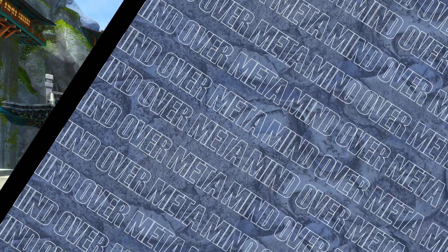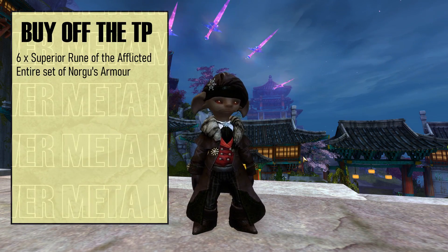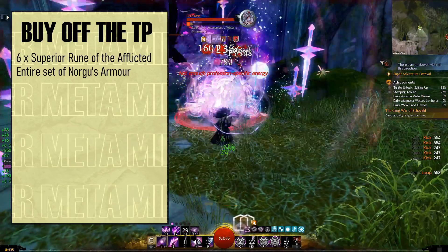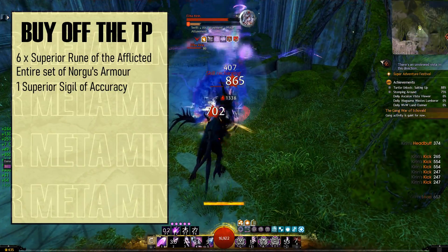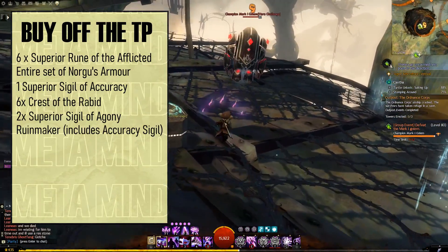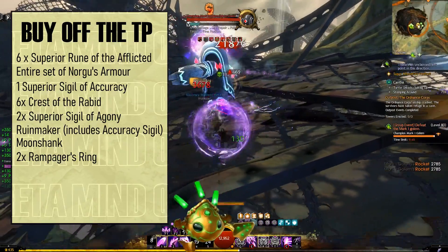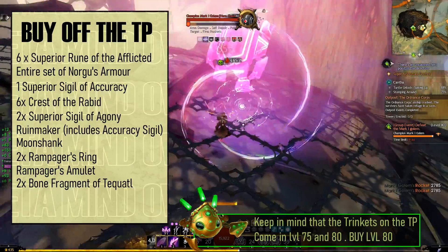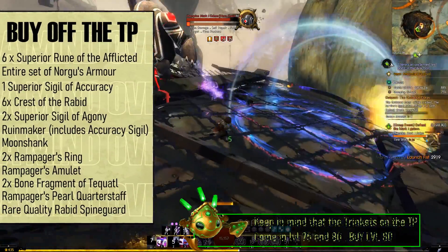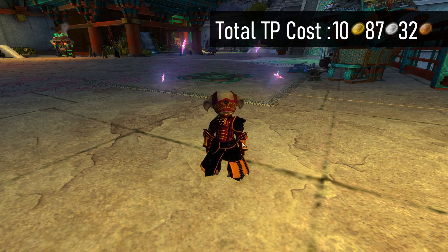Let's take a look at the shopping list. You will need: six Superior Runes of the Afflicted, an entire set of Norgoo's Armor — a cheap version of Rampager's armor that forms the basis of most of our stats — one Superior Sigil of Accuracy, six Crests of the Rabid, two Superior Sigils of Agony, Ruin Maker (an exotic pistol from the TP), Moonshank (an exotic dagger), two Rampager's rings, a Rampager's amulet, two Bone Fragments of Toquatl, a Rampager's Pearl Quarterstaff, and a rare quality Rabid Spine Guard. The total trading post cost is 10 gold, 87 silver, and 32 copper.